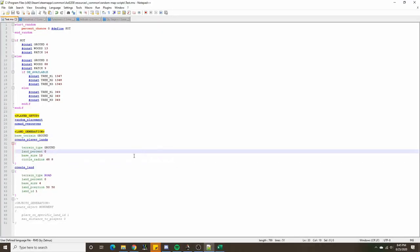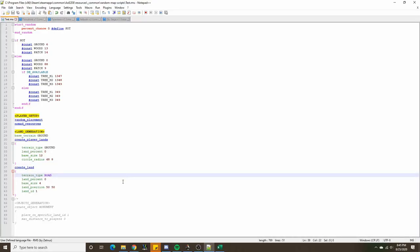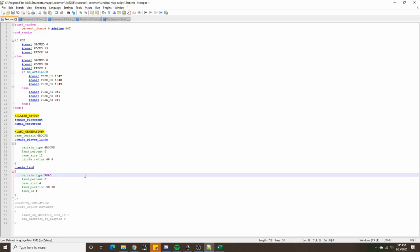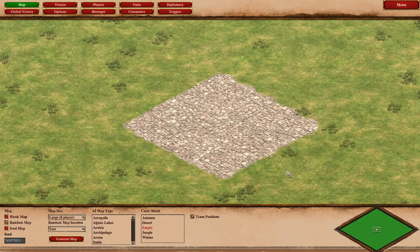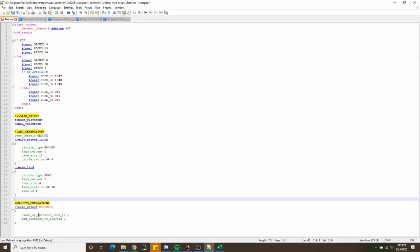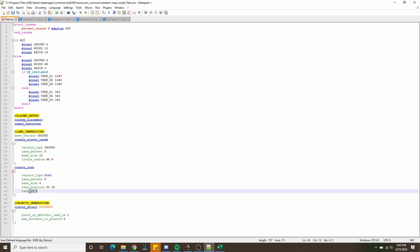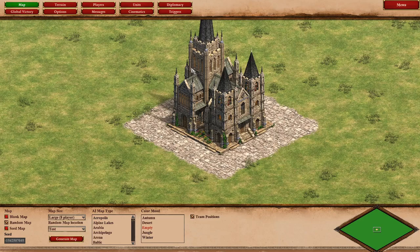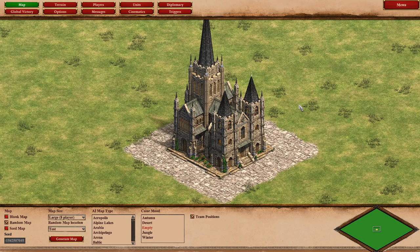When placing things precisely on maps, we can use attributes in the land generation section. We can create a land with a land position attribute and define a specific X-Y coordinate to place that land on. If we want to place an object on that land, we say 'place on specific land ID' with a max distance to players attribute of zero — and this allows us to very precisely place an object on the map.